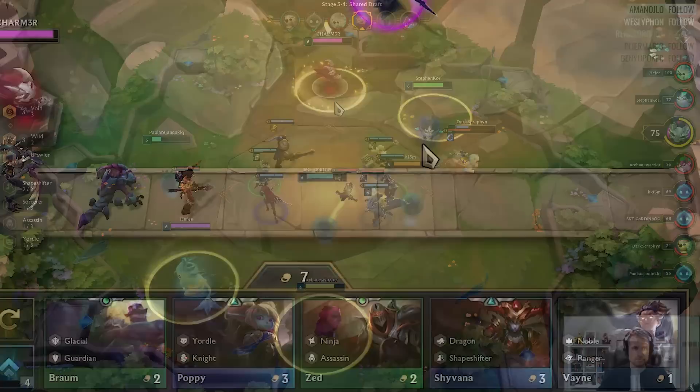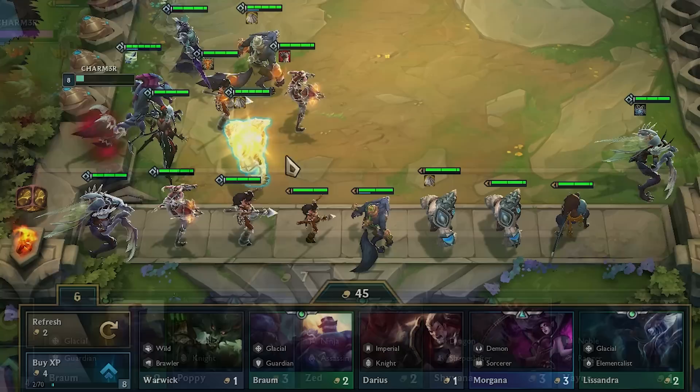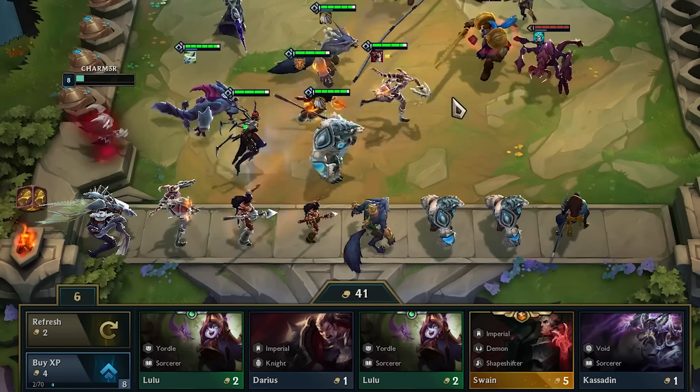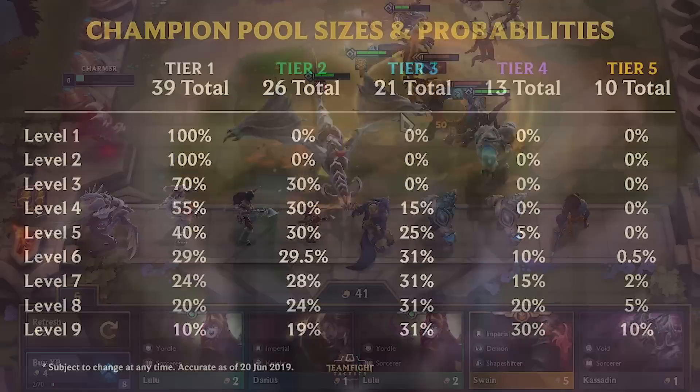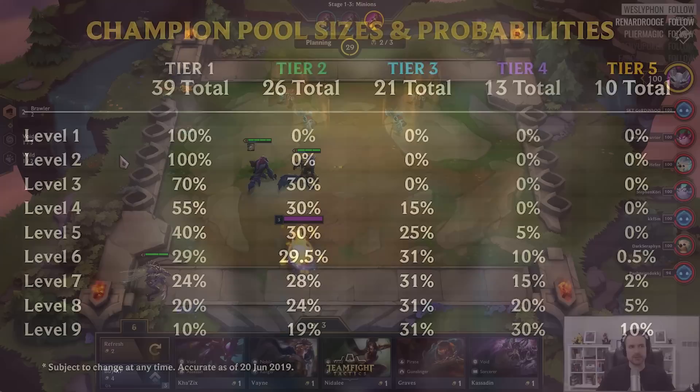Players also acquire units by purchasing them from the shop. Players are shown 5 units at a time, and they can purchase them with gold. The cost of the unit is directly tied to the tier of the unit — a tier 1 unit costs 1 gold, a tier 2 unit costs 2 gold, and so on. Players can also spend 2 gold to re-roll the shop, which randomizes the choices and shows 5 new units. It is possible that the same unit is offered after re-rolling, and sometimes units will not show up often or at all, because the units are pulled from a single pool. That means there are only so many of any given unit in the game, so rare units, or units where people have purchased all of them, will just stop showing up in the shop.